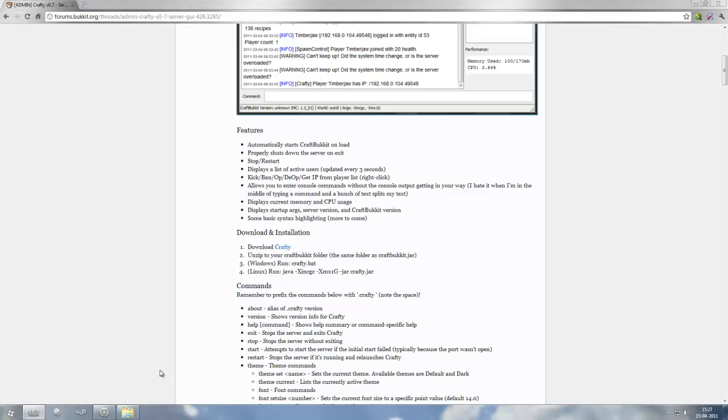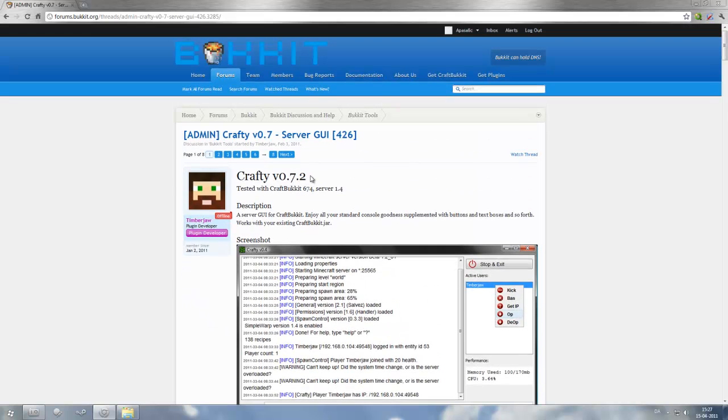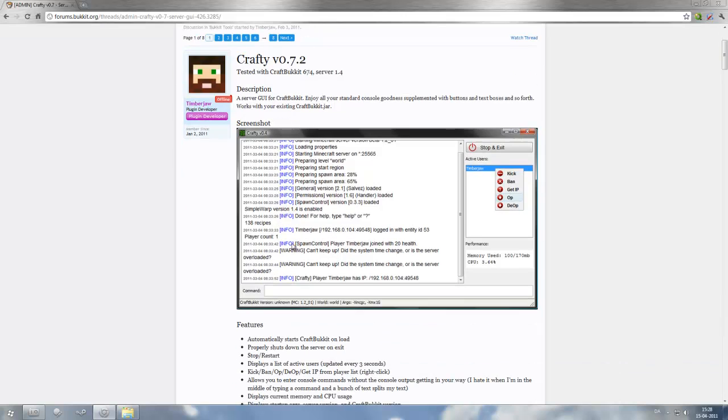Hello everyone, today I want to show you some really cool tool for Bukkit. It is called Crafty version 0.7.2, which is a GUI — like a window that shows your Minecraft server with info instead of running your server in a bat file.